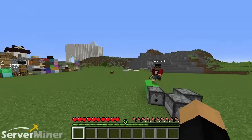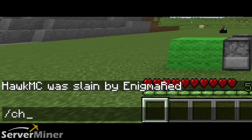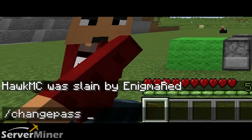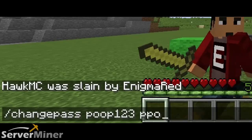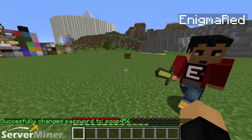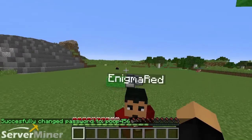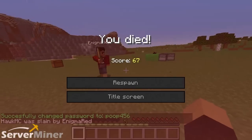And lastly, our last trick for the night is to change your password. I'll type in change pass, which is the command, my old password which is poop123, and my completely unique new password: poop456. The creativity is just flowing through you. Don't hit me! I told you the last time, not the...